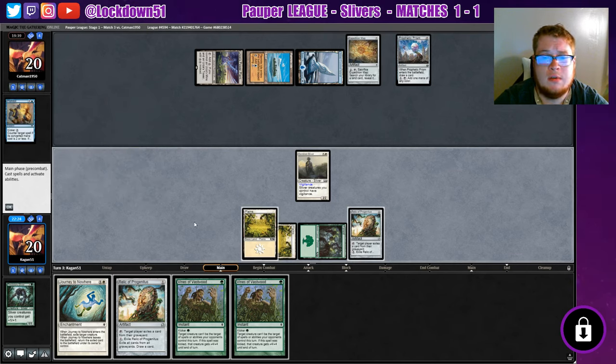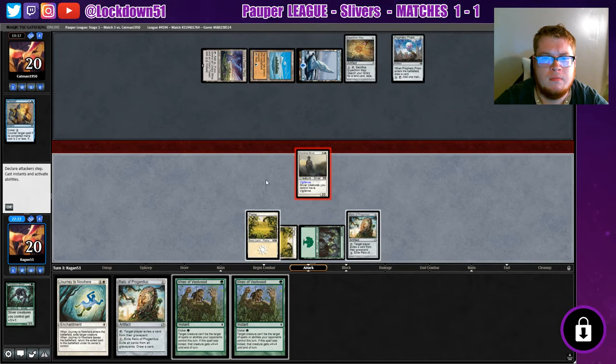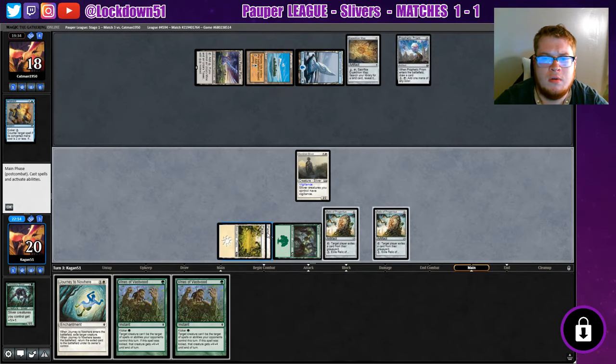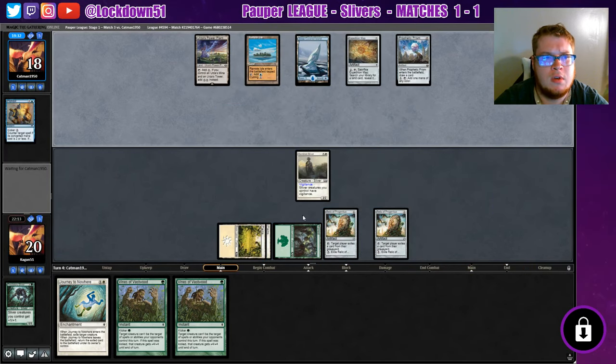Well, that sucks — that absolutely sucks. Another Relic — sure. So we can start cracking these, get some card draws at least if they're not being useful to us.